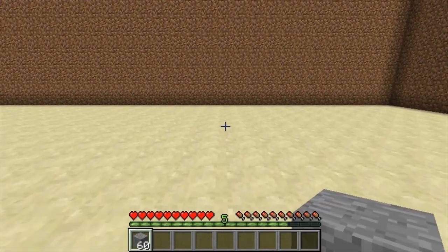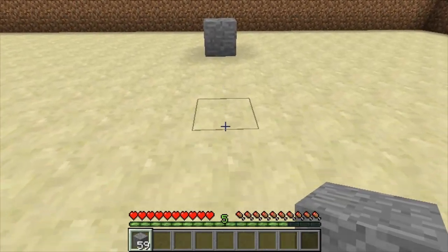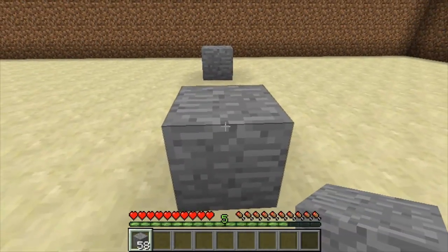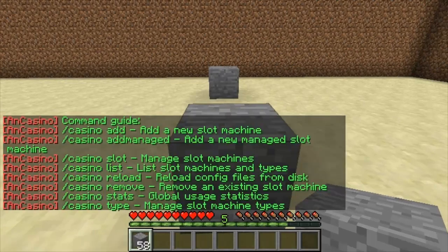Hi guys and welcome. This video is on the Minecraft plugin ANCasino, as requested by one of the subscribers. You place down your two blocks where you want the casino to be, and one's the activation block. You then do the command casino to see all the commands.